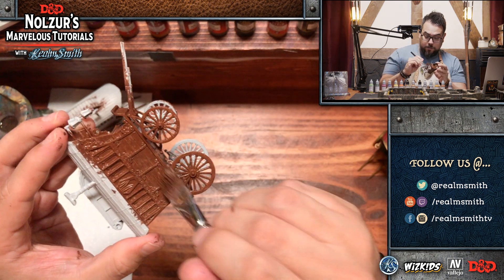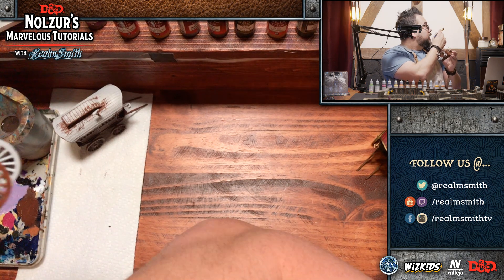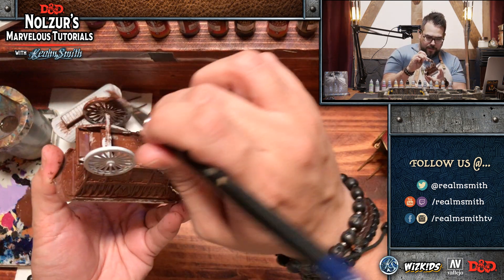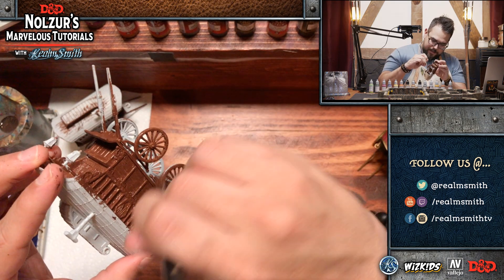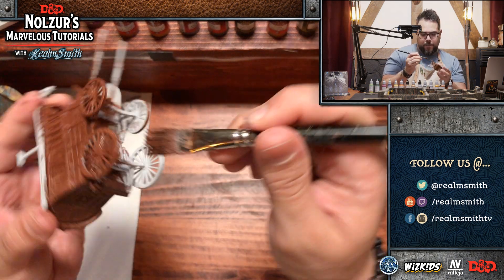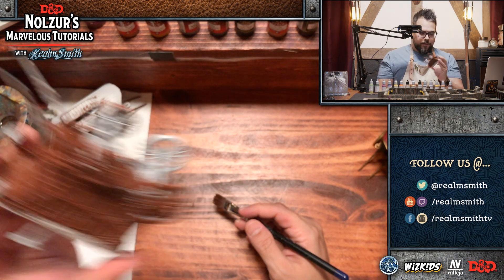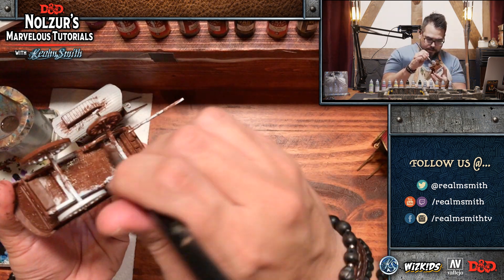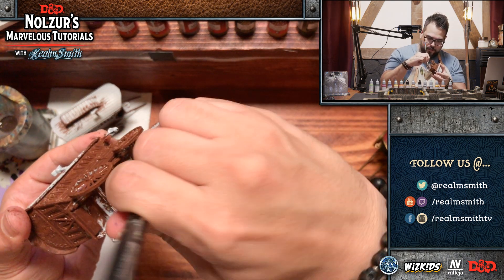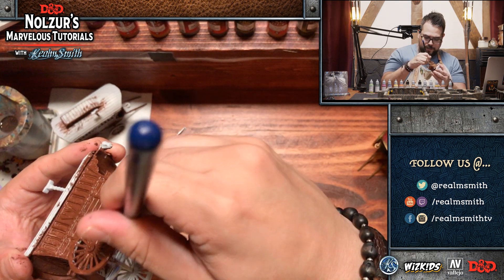I keep seeing little flashes of light to the left of me — it's the faux torch we have burning behind me here. I keep thinking it's a follow, but it's not. We're getting there. Just killing this large brush, but this is exactly what it's for — jamming paint into all the nooks and crannies of this wagon.